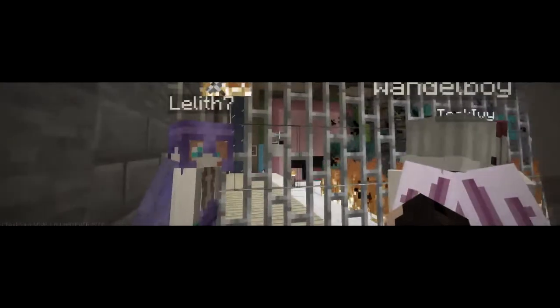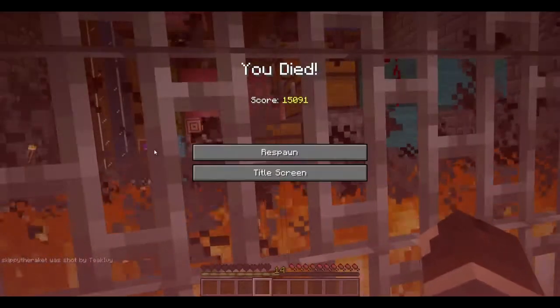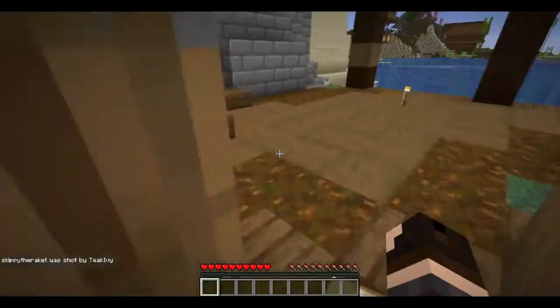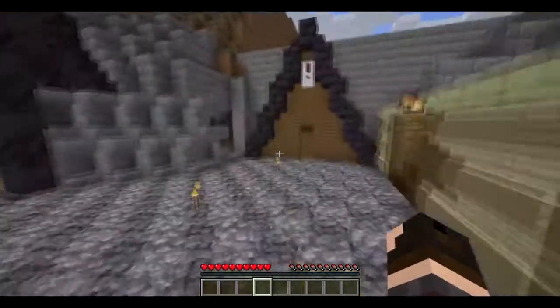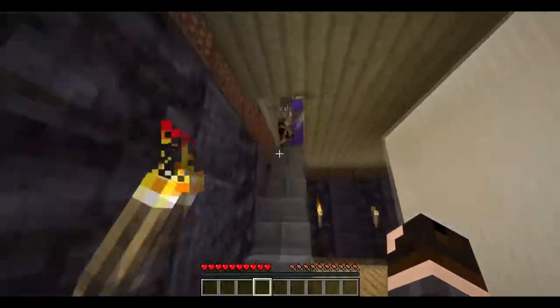Instead of it being destroyed, you guys can use your bow and arrow and try to shoot the target block over there. Someone says they don't have a bow and arrow. The good thing about this is — ow. He's not doing anything anymore. What are you guys doing? Why did you do that? I just got one shot! How could you? You just killed the announcer.